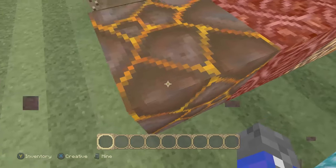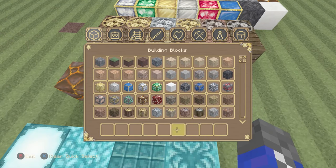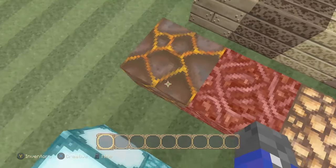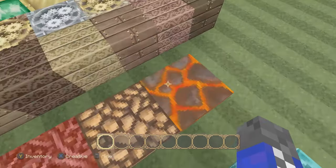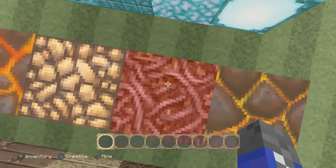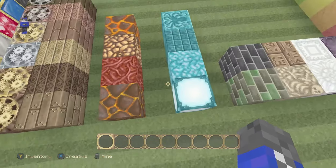Now we're onto the nether blocks. We have netherrack, glowstone, magma blocks, and we also have — what's that one right there? It is soul sand. This is not netherrack — this is the netherrack right here, which looks like the magma blocks, although the magma blocks look like they're glowing. But this is soul sand. It looks like it's made of meat chunks or something, which is very disturbing. But right there we've got the glowstone, shiny, made of little rocks, sort of like the regular one.